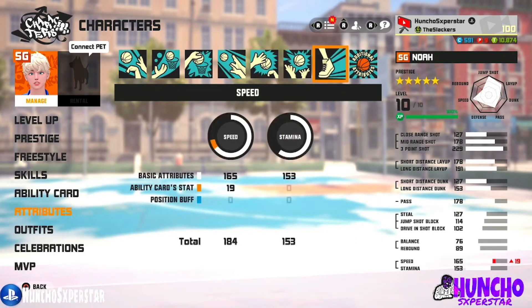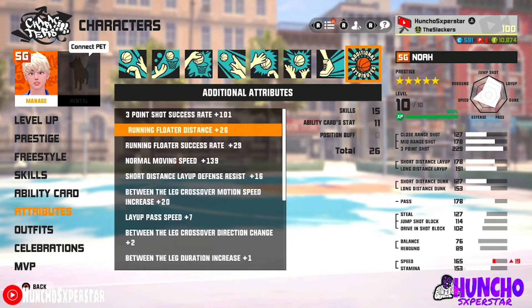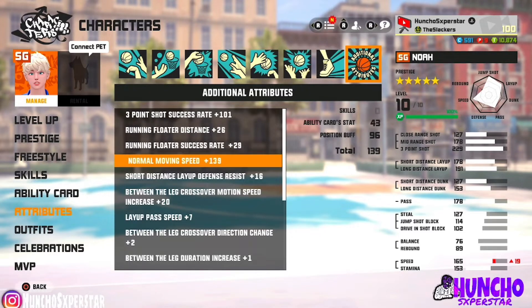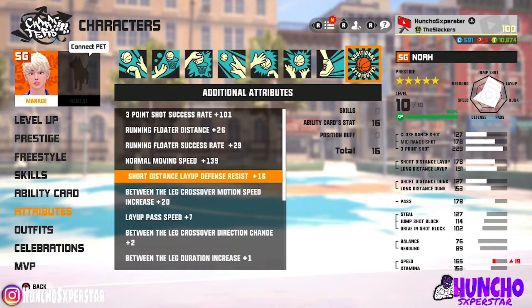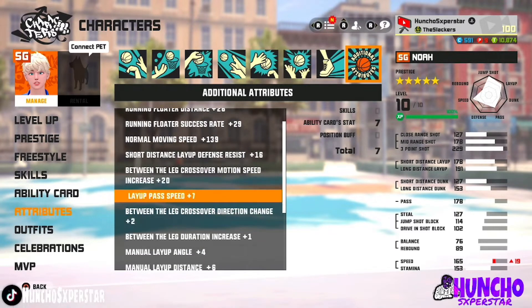So as I told y'all, we increased the speed — he now has 184 speed. Looking at 101 success rate, 26 floater distance, 29 success rate on your floater, 139 normal move speed, 16 short distance layup defense resist, 20 between the legs motion crossover speed, plus 7 layup pass speed. Everything else is base. He does not have a pet on him, so no extra bonuses or boosts.